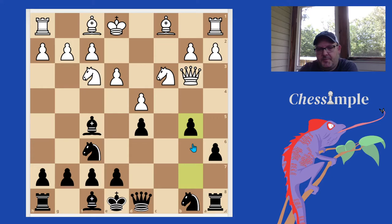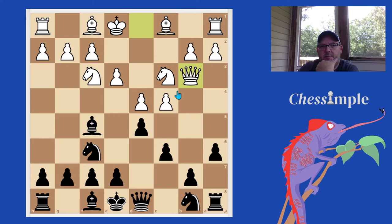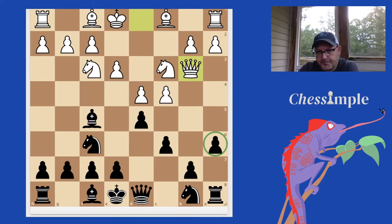We could play B5, and the same idea would also apply if, instead of taking on D5 first, White just came out and basically threatened the same thing — we would still have both of those options available. We could play Rook to A7, or if we wanted to, we could play B5. Both are viable options, and they were both enabled by playing the A6 move.